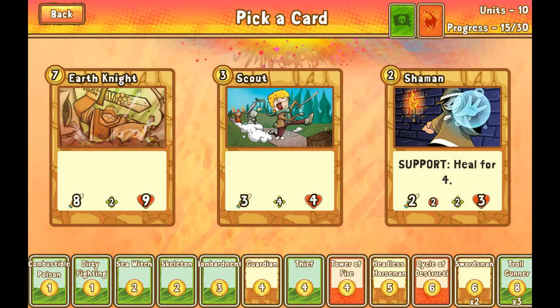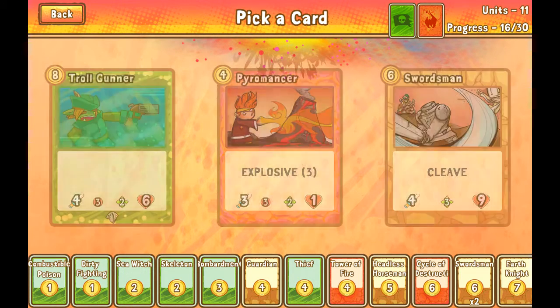Shaman heals for 4 now — I think that's double what it did before. So basically you can save something that's dying, a real save. Let's just go with the earth knight though, because he's a solid, solid dude.